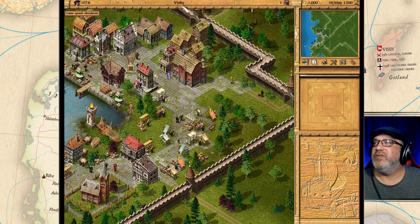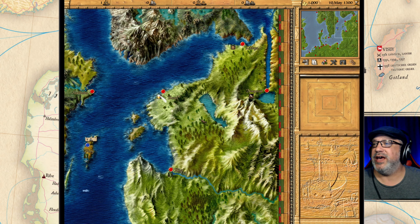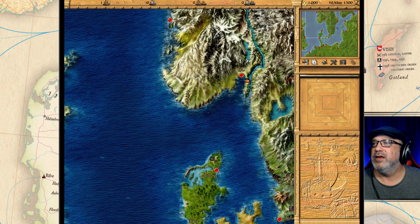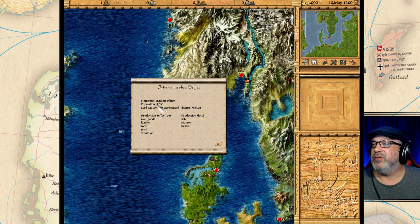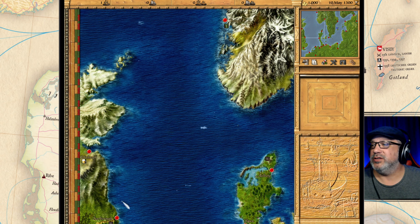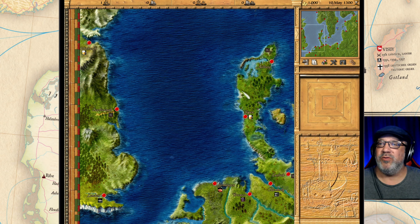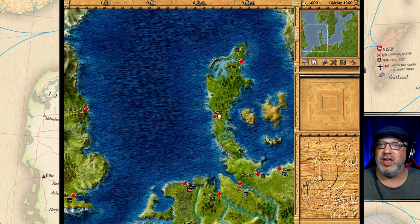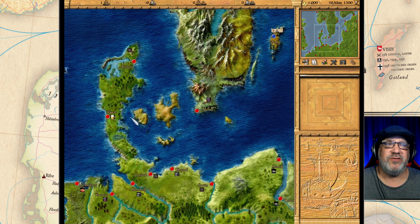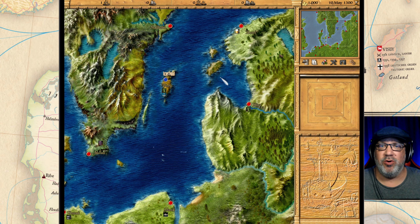We're here in Visby and it has about 1,000 inhabitants. Looking at the map, there are 24 towns in the Hanseatic League — these red dots. Clicking on them, we have populations of 1,200 or 1,100; even London has 1,200, Scarborough 1,100. With all these towns added up we have a total population between 24,000 and 30,000 people, so we're going to have to grow a lot of these towns to reach our goal of 200,000.